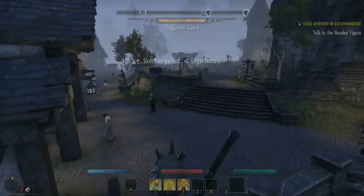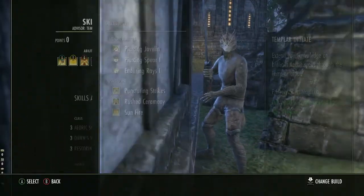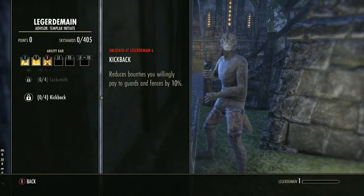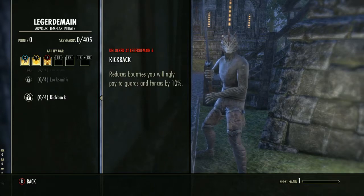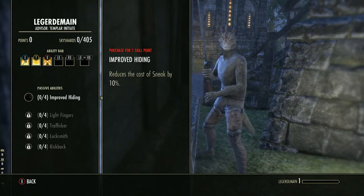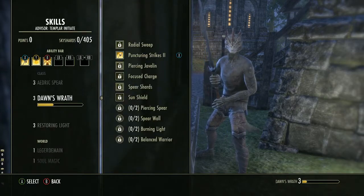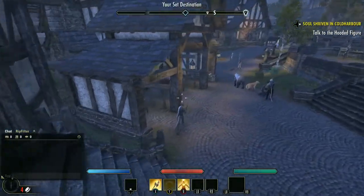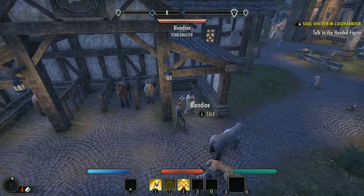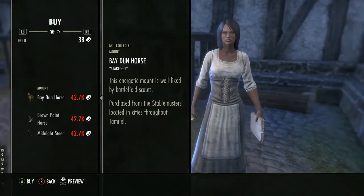When you pick a lock or pickpocket someone, you'll unlock the Ledgerman skill line, which lets you open things faster, sell stolen goods to the Fence, and make decent gold. The more you level it up, the more items you can sell to the Fence each day.